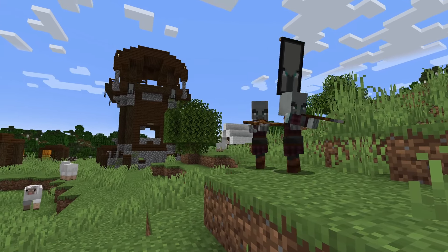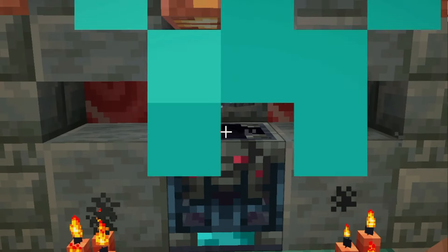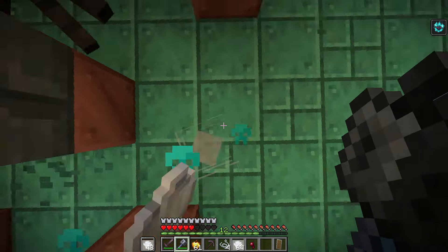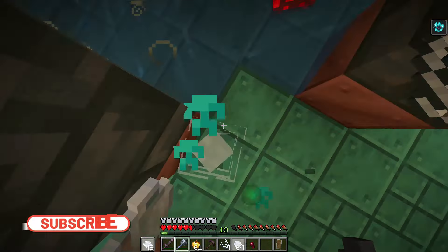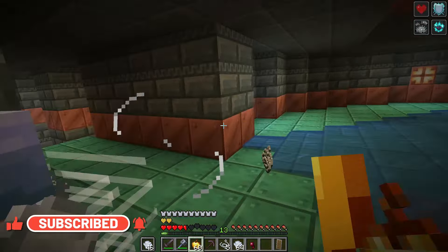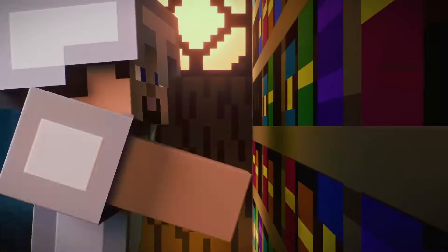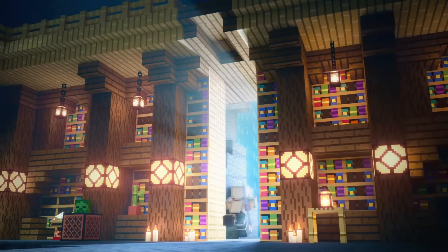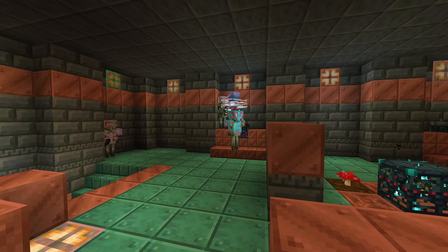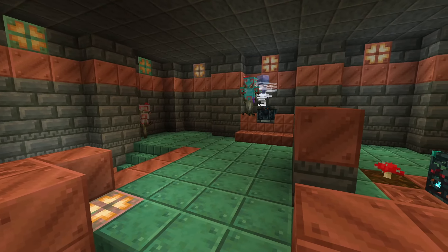These bottles are dropped when killing raid captains that spawn in your world or found at pillager outposts. They can also be dropped as loot from a vault in a trial chamber. This ominous bottle has five separate levels, with each level having a different length until the status runs out. Level 1 lasts about an hour while level 5 lasts an hour and 40 minutes. However, this won't really matter that much as long as you drink the bottle directly before intending to use it. You can currently use these bottles in only two scenarios: one being villager raids, and two being the trial chambers, which turns the trial spawners into ominous spawners and increases the amount of mobs that spawn.